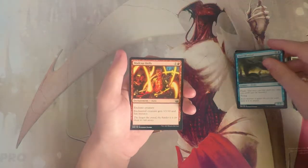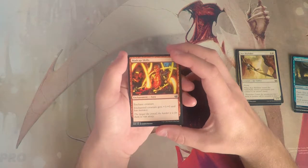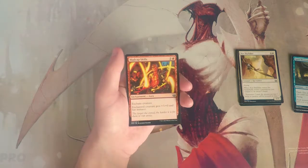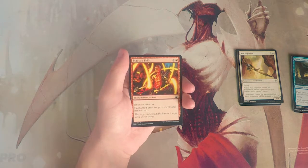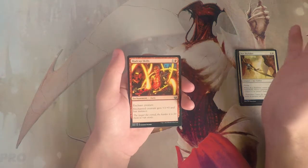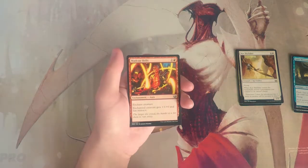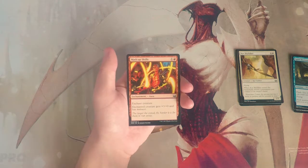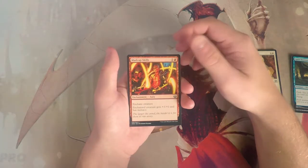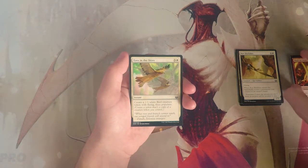Madcap Skills is an enchant creature for one and a red — the enchanted creature gets plus three plus zero and has menace. This reminds me of the Gatecrash black-red aggro deck with Rakdos Shred-Freaks and Rakdos Cacklers getting in for a lot of damage with cards like this. It's definitely powerful in that sense but not as great in this draft, and it still opens you up for the two-for-one risk with enchanted creatures.